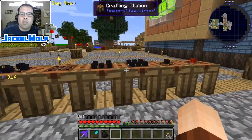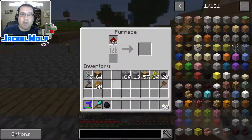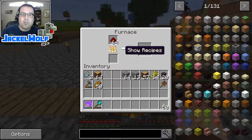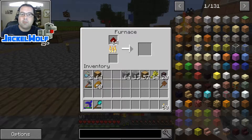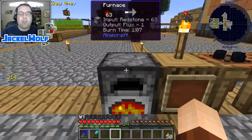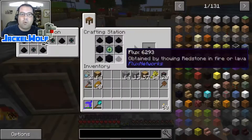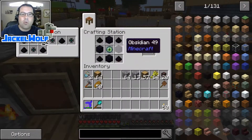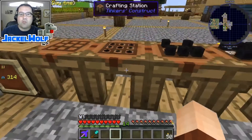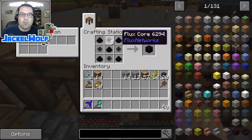To do that, we're going to need a lot of flux items. To make flux, you just need to burn redstone in a furnace — and there we go, that is flux. If we take four pieces of flux, four obsidian, and an eye of ender, we get flux cores, which are very handy.